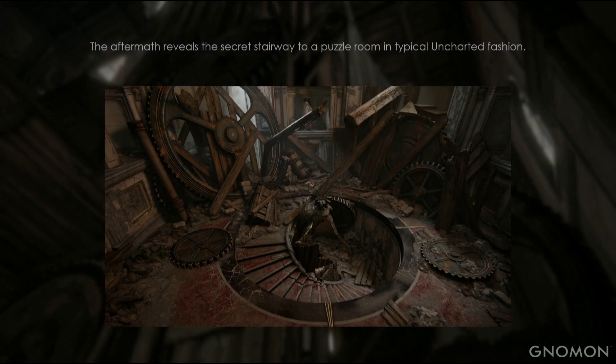In typical Uncharted fashion, it reveals the secret staircase to the puzzle room. This level was pretty intense with how much interaction with foreground animation was going on — a lot of things were hand-animated, simmed, and keyframed to a pretty crazy degree.